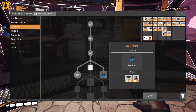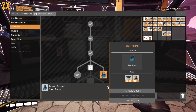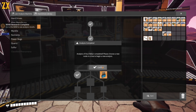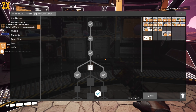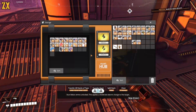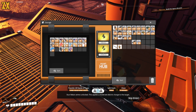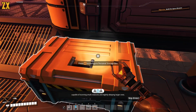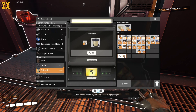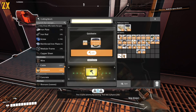Caterium — the stun rebar! Stun rebar ammo unlocked. This applies a moderate electric charge to the target, capable of stunning small creatures and moderately delaying larger ones. This is quite atomically exciting — that was a physics joke.